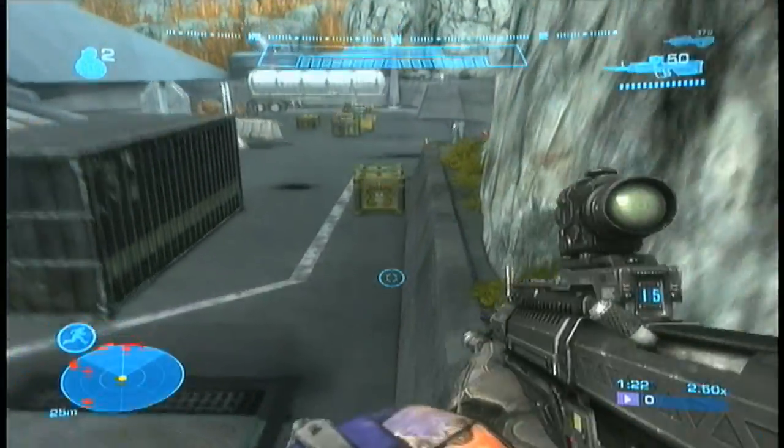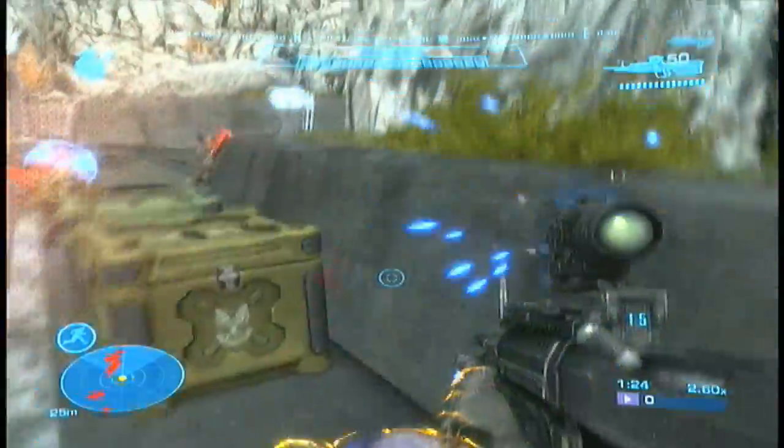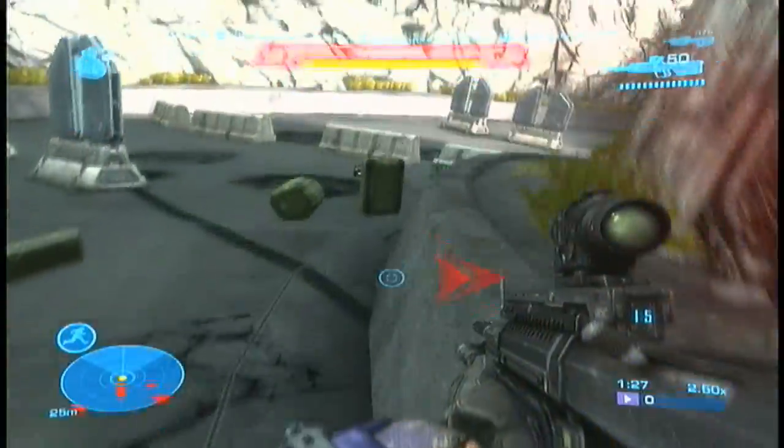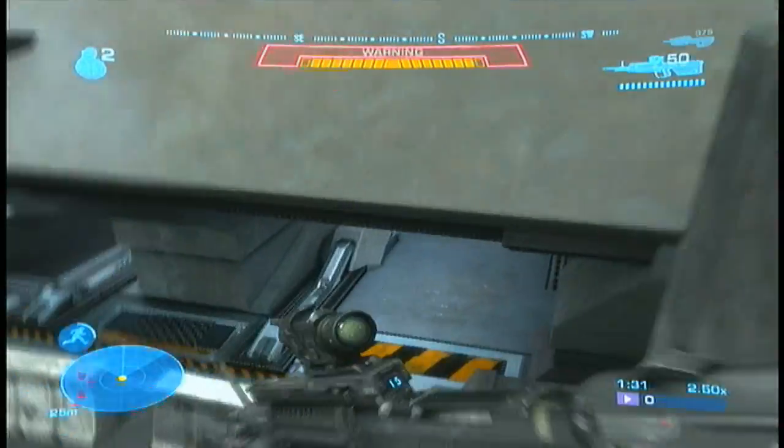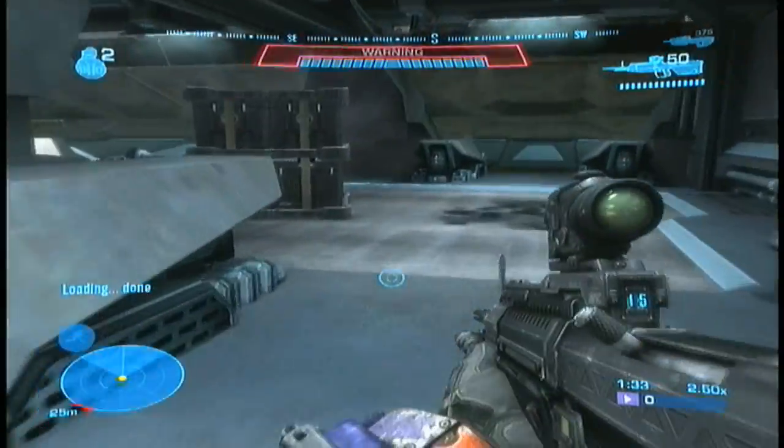First, to begin the mission, you need to hug the right wall all the way down to the hangar area. You need to be playing on Heroic or Legendary if you're feeling kinda frisky, because Heroic will get the proper amount of enemies needed.